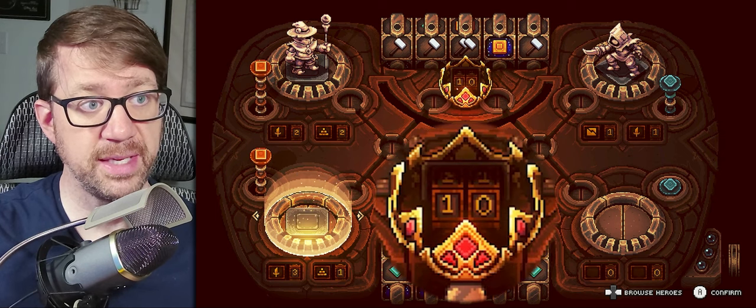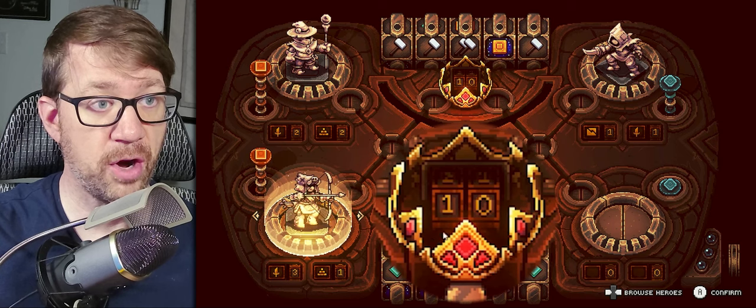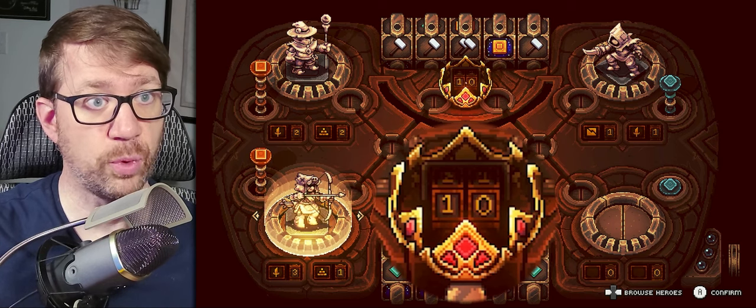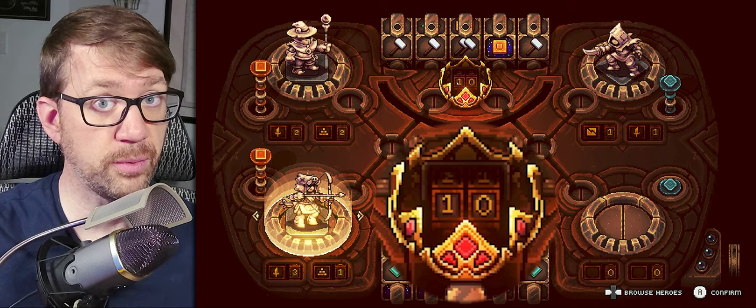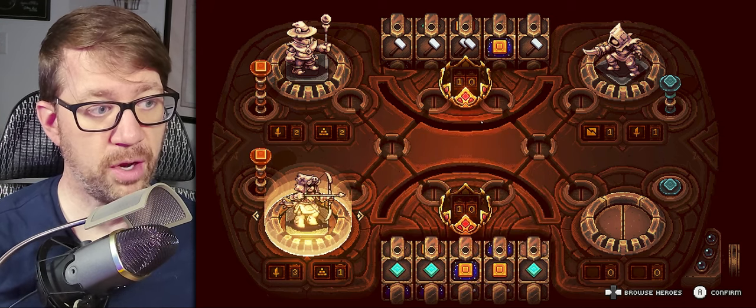Looking at health, you see the number ten at the top — that is your health. Health starts at ten, and each hit will tick it down. Once you reach zero, the game is over. For this example I'm going to set up an archer and my mage.